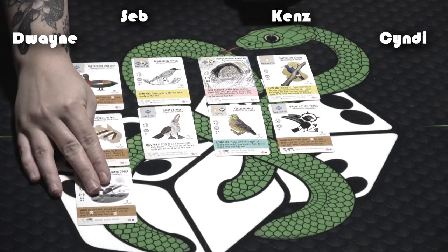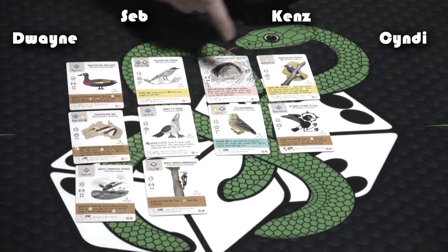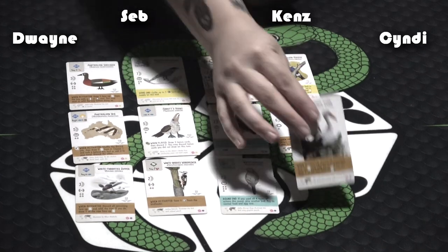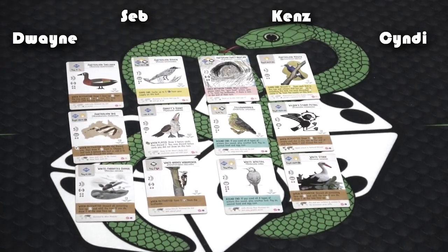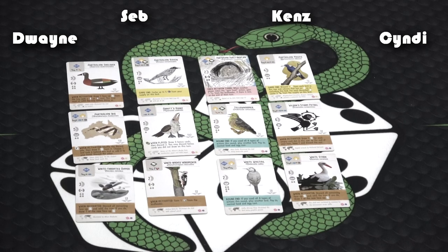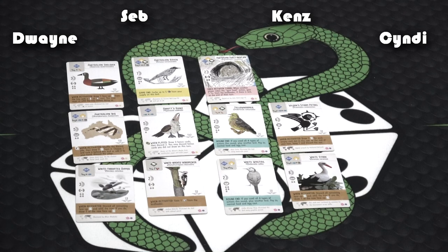Oh, that one's sick — that one is beautiful! Is it a vulture inside of it? It's a black vulture, and it is gorgeous. That is a card that looks like a clay painting. I know exactly which one I want, so I'm going to keep my mouth shut. I'm going for the corvids, so I'm going for the magpie. The magpie — oh, so you're going for a theme!